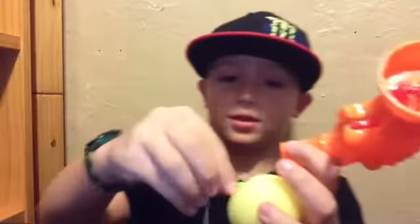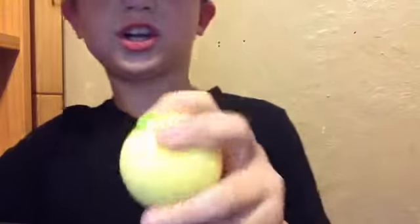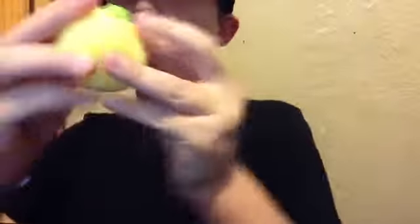You have this gun and the string is in the ball - it's actually connected. Now you rip the string out of the bottom of the ball, and then you just have the gun and the ball. What you're going to do is rip all the foam off.